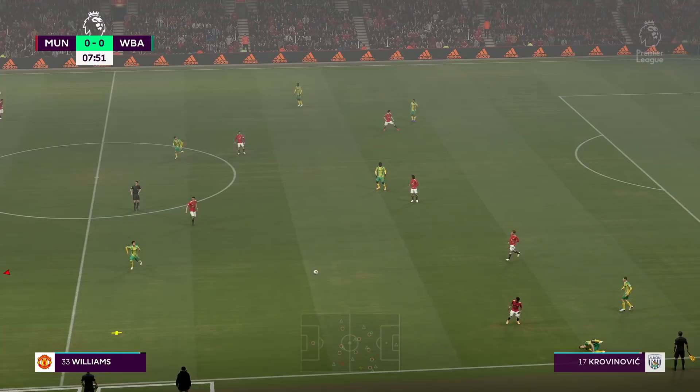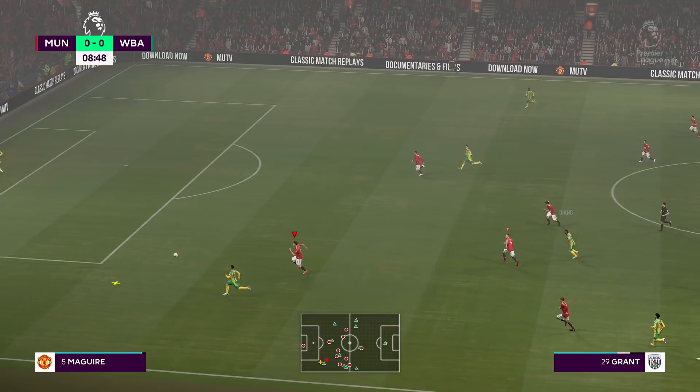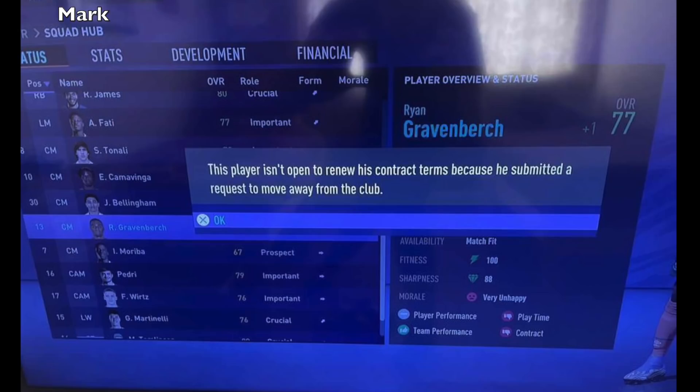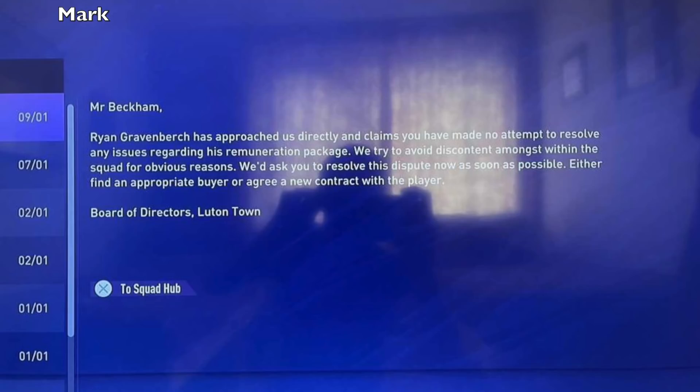There's an issue in career mode when it comes to players wanting new contracts. Pretty much they're asking for new deals even though they've already agreed to move away from the club. This was sent in by Mark. He gets an email saying Ryan Gravenberch has approached them directly, claiming no attempt was made to resolve his remuneration package. But when he goes to the squad hub to negotiate, it says the player isn't open to renewing his contract because he submitted a request to move away from the club. So this guy's already gone but he's still asking for new contracts. The board is not happy and is telling him to sort it out, but he can't because the guy's already gone to a new club.